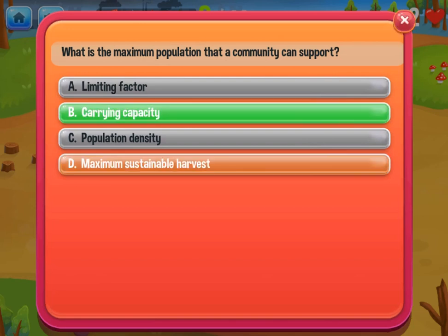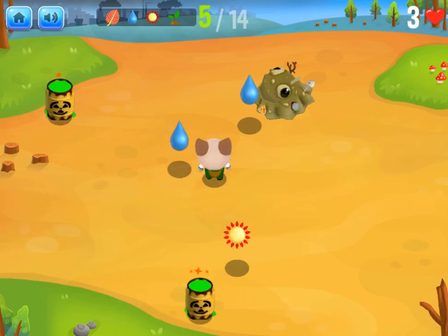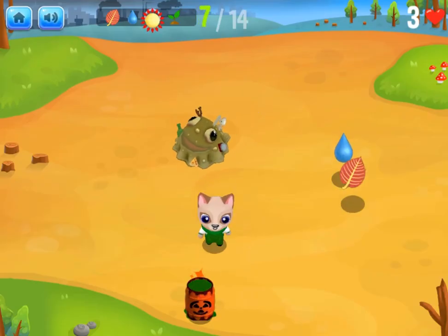When you answer questions correctly, you will earn special abilities. Make sure you avoid obstacles like bombs and enemies. Conquer all 5 levels to win the game.